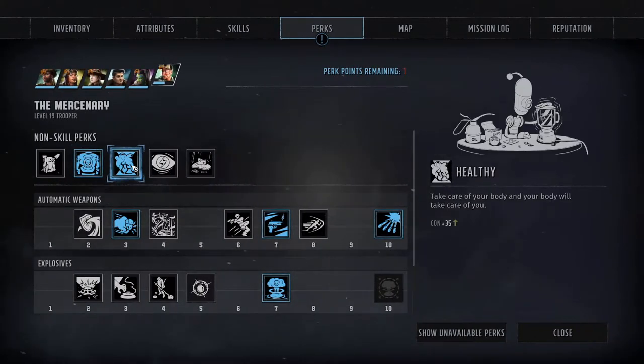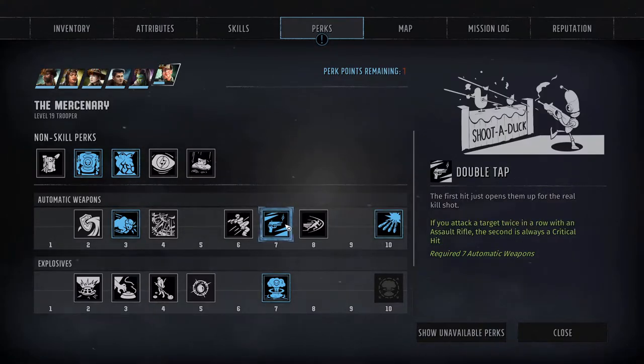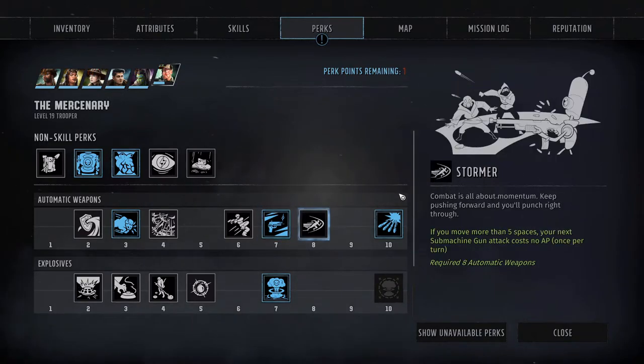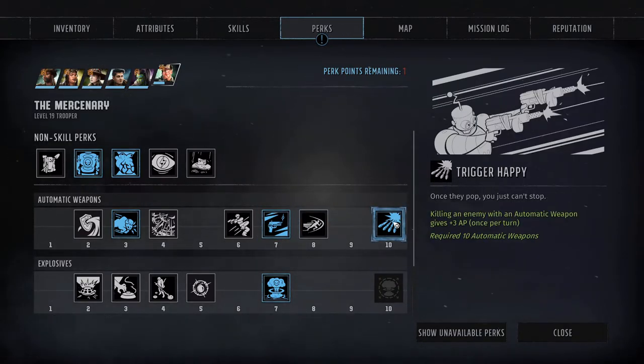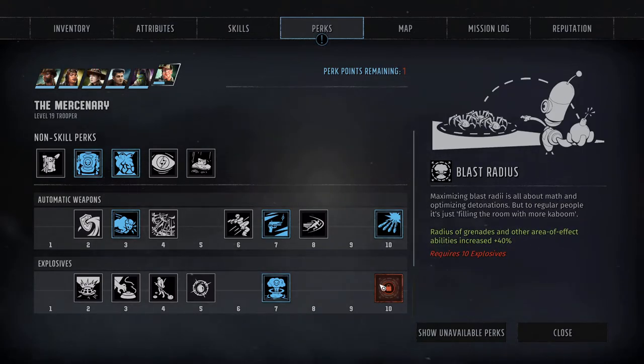Finally, for the perks we'll grab Hardened for a little armor, Healthy for the 35 extra health, and Gopher Hunter which forces our enemies to gain 25% less cover when we attack them. Double Tap makes every second shot on a target a crit — this couples nicely with our high crit damage multiplier. And Trigger Happy gives you 3 extra AP after you kill a target, allowing you to shoot up to 4 or 5 times in a round, which is wild. Then we'll add High Impact which makes our explosives always crit. We don't need crit chance in this build — we need crit damage.